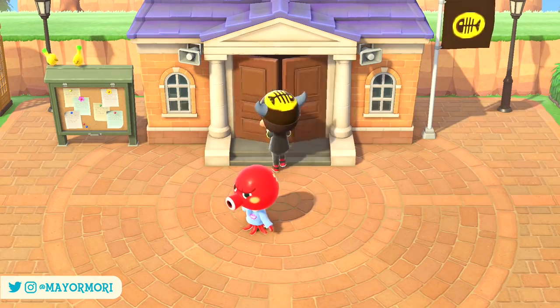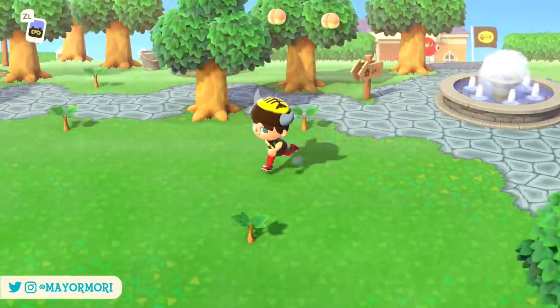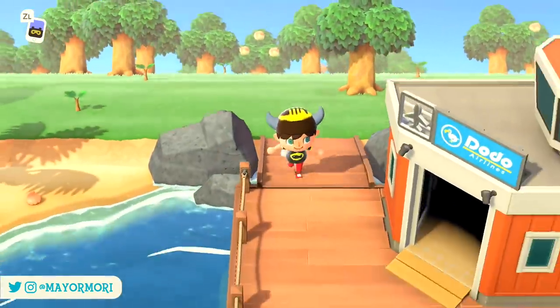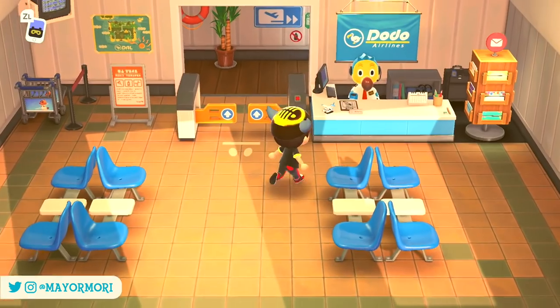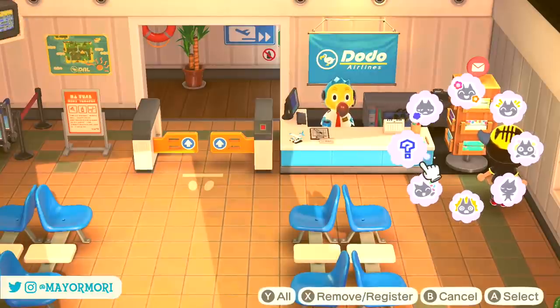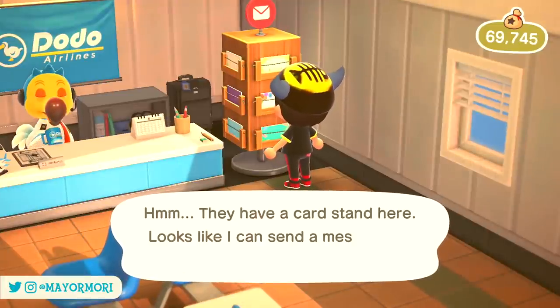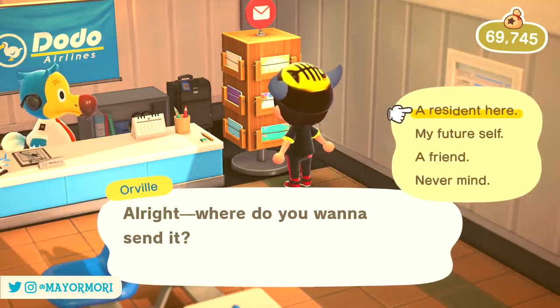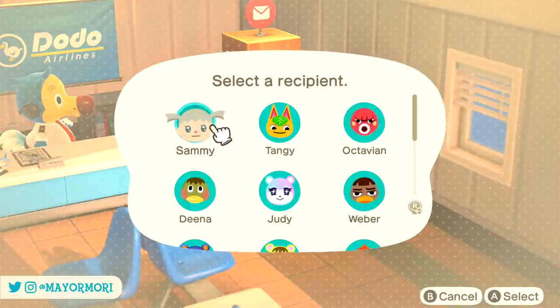Sadly, much like the transition from the original to Wild World, the post office was somewhat consolidated in New Horizons, completely changing how all the features Peli and Phyllis once offered are used — it literally went from an awesome standalone building to almost nothing. All bell management, whether saving or paying back Nook's loan, is now done from the Nook Stop — an all-in-one shopping app, amiibo scanning, and bank terminal located back in Resident Services, which closely resembles the Town Hall from previous games.